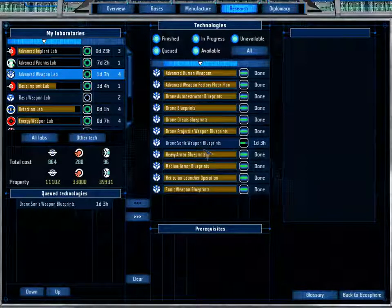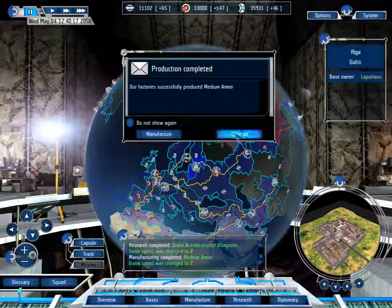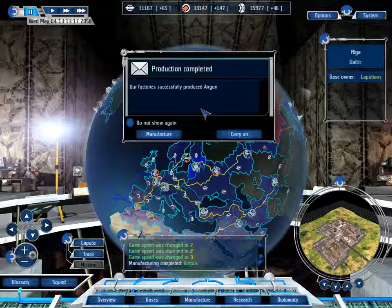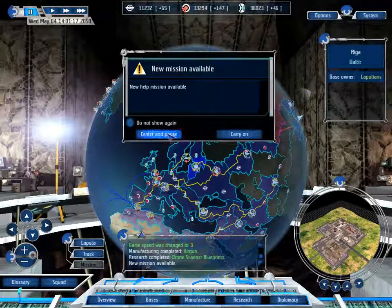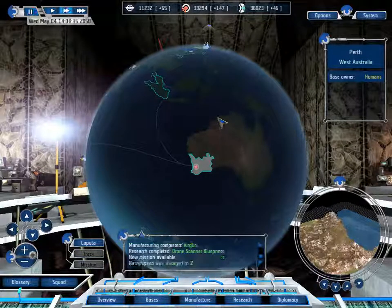So many drone-thrown things that are useless. And that's the last set of medium armor. Perth needs aggressive assistance — well, I'll lend some assistance.